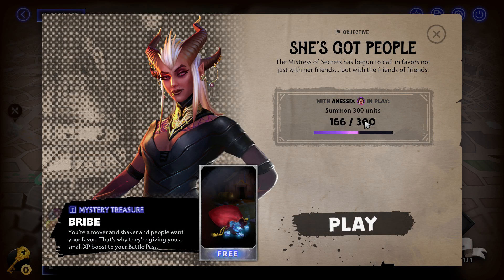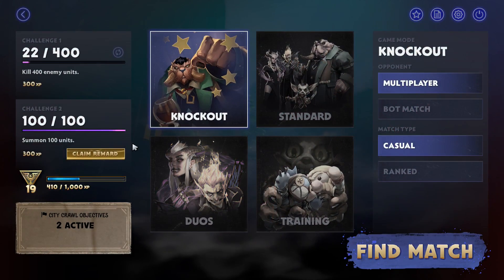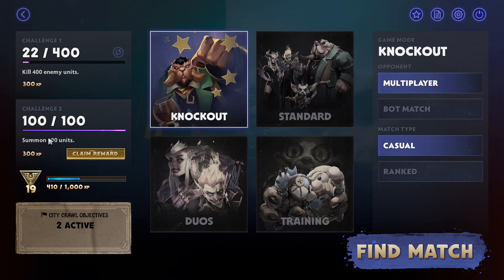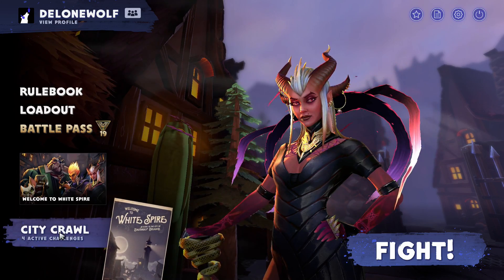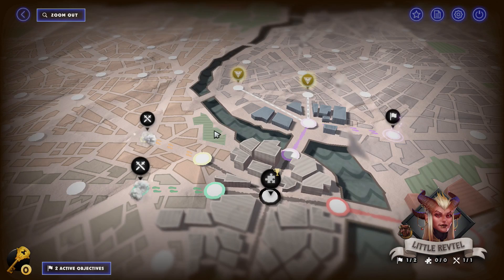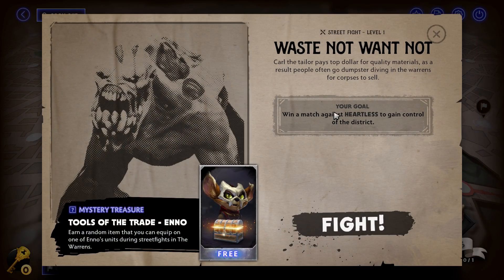Let's take a quick look to see if we made any progress on this. It says I summoned 166 units - I don't think that's right. It must be a bug, or it must count for a lot more when it comes to summoning in a knockout game. Okay then - we can maybe do more. We still have some more stuff here, for instance win matches against Heartless again to gain control of the district.